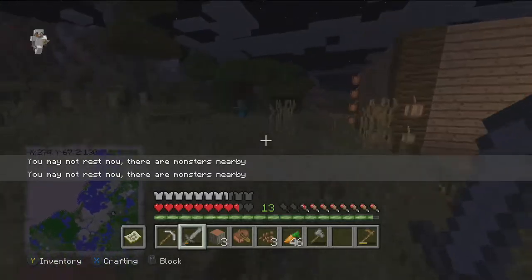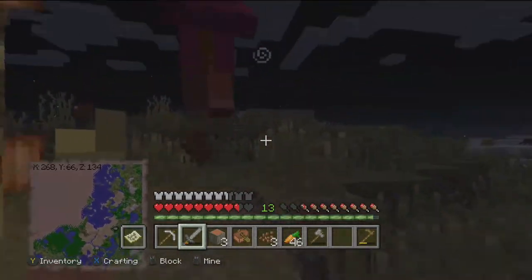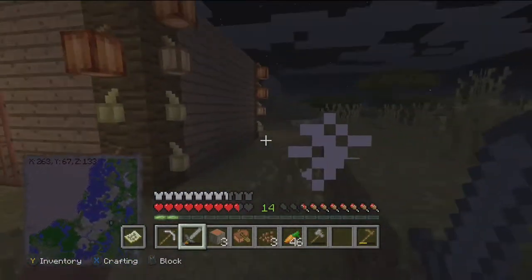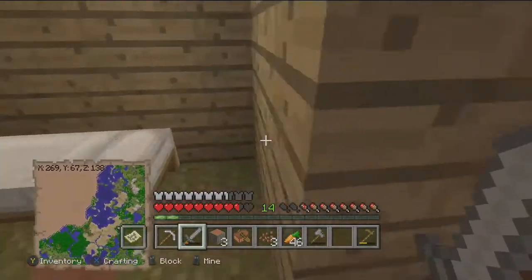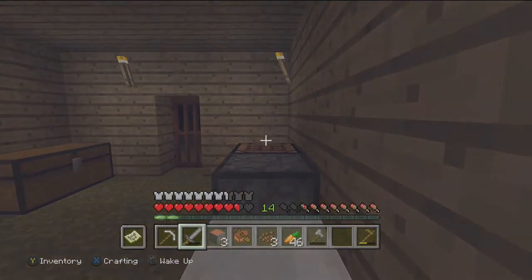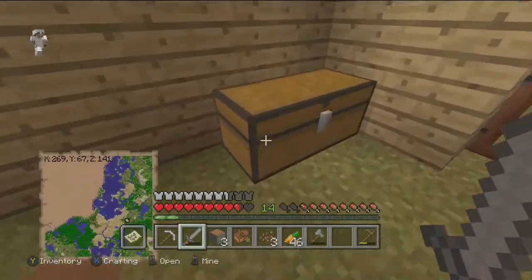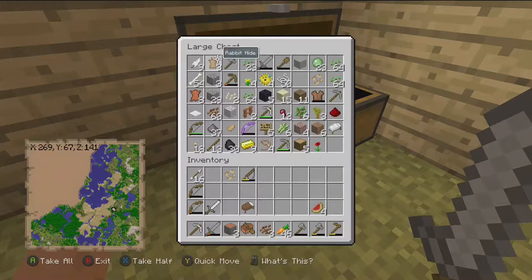Okay, there's a witch right there. Now we can sleep. I might need to make another axe in order to gather wood — or actually, we have some. We should be good.